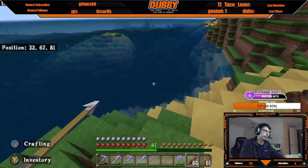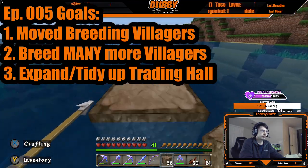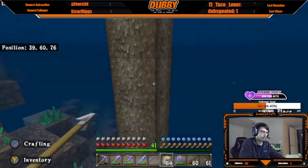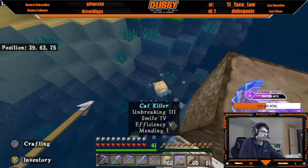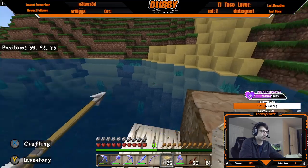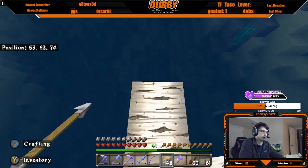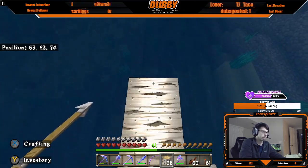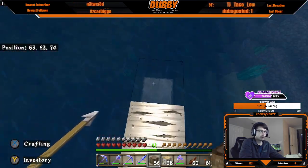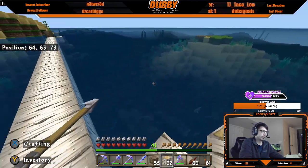Goal number 3 was to expand and tidy up our villager trading hall area. Why is this important? Well, Bedrock Edition has a really cool feature with zombie spawners — they can spawn zombie villagers. And that's exactly how we got our first two villagers. So we're trying to maximize the distance and blocks away from that zombie killing station area to get the discounts by killing a zombie villager, and we really just want to maximize our efforts there.